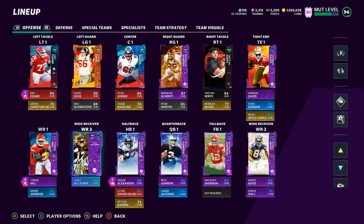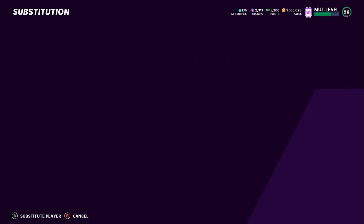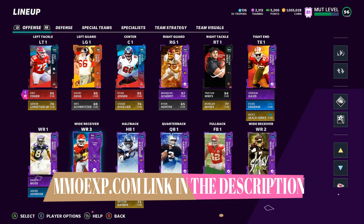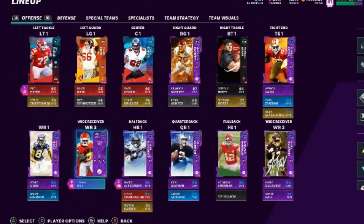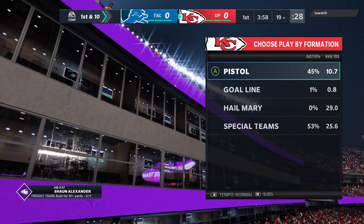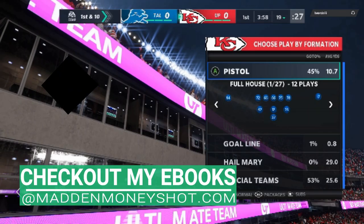To make this offense work, the adjustment I'm going to make is essentially putting the third wide receiver on your depth chart into the running back position. Make sure that whatever receiver you're using is at the third receiver spot — so right here, Tyreek Hill is going to be wide receiver three. Before I get into the video, check out my coin sponsors at MMOXP.com, link in the description, and use discount code MONEYSHOT to get 5% off. Getting into the first gameplay, I'm using the Pistol Offensive Playbook, and the formation is the Pistol Full House.